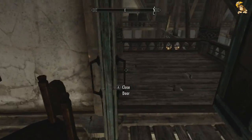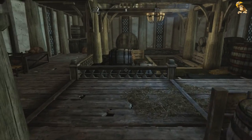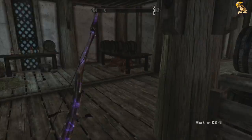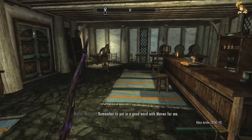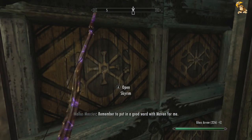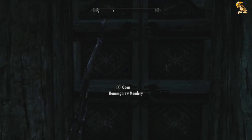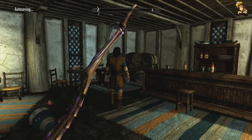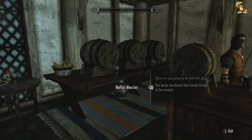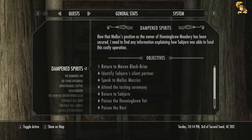Anyway, that's the place raided. Whoa! Now let's return to Maven Blackbriar. I couldn't be bothered sitting through all the load screens, so I fast travelled to Riften — I used the warp spell. Let's go find our friend Maven.